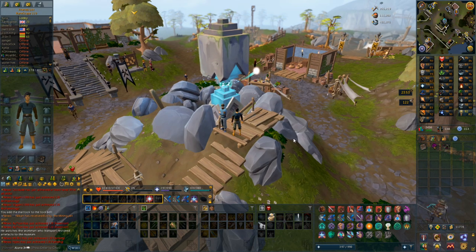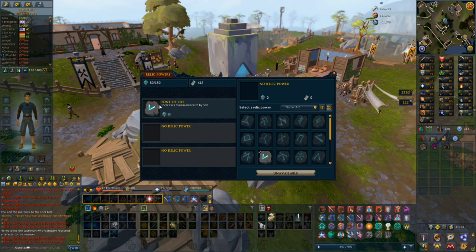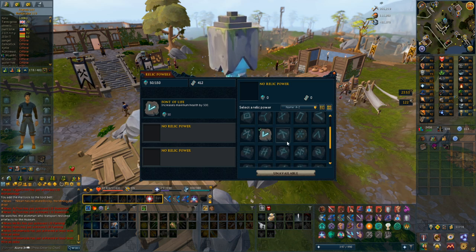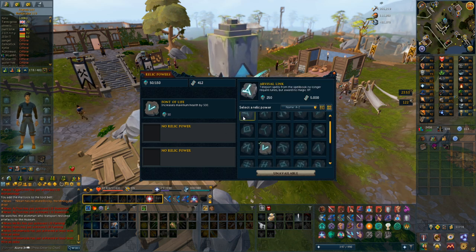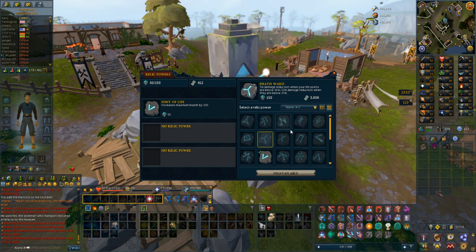That's like the first place you get to, and I got to 18 archaeology. I just want to show that I unlocked this - of course everyone gets this in the beginning - which is just 500 more HP. There are actually some really nice unlocks here for PVMing that I would love to get: 5% damage reduction when your life points are below 50%, 10% damage reduction when they are below 25%.